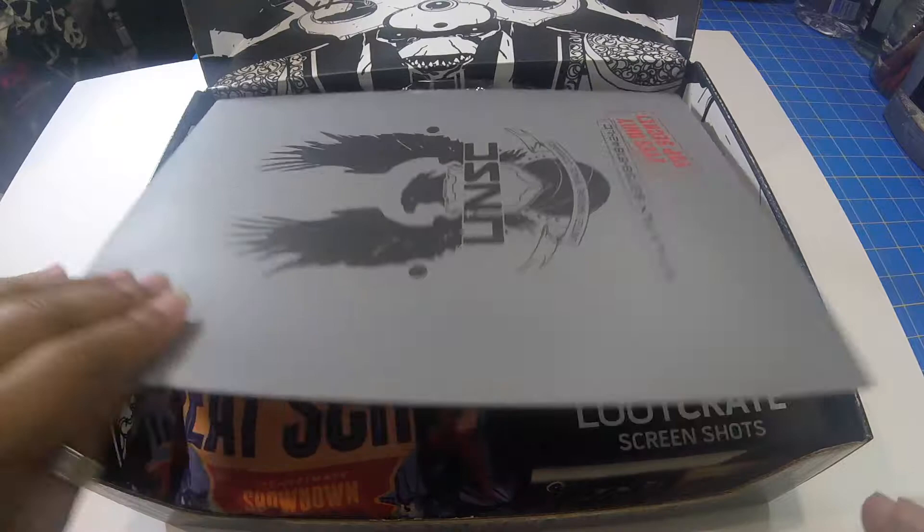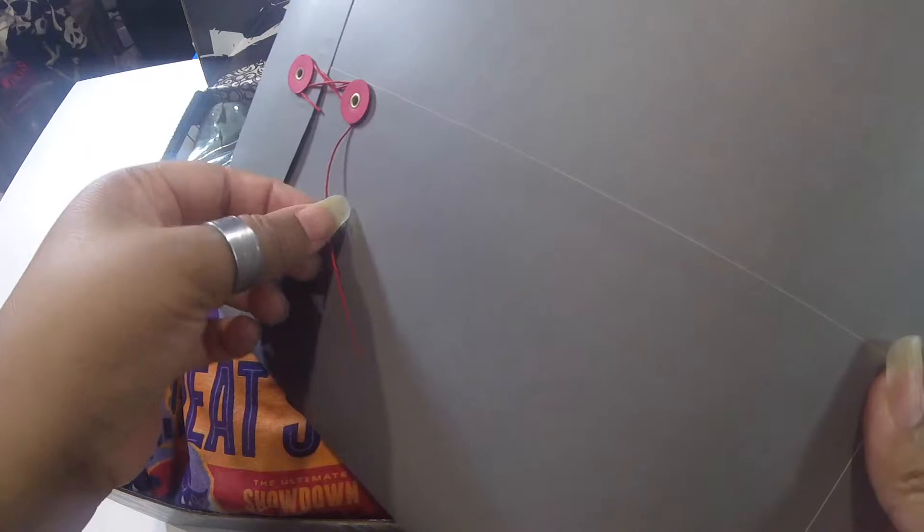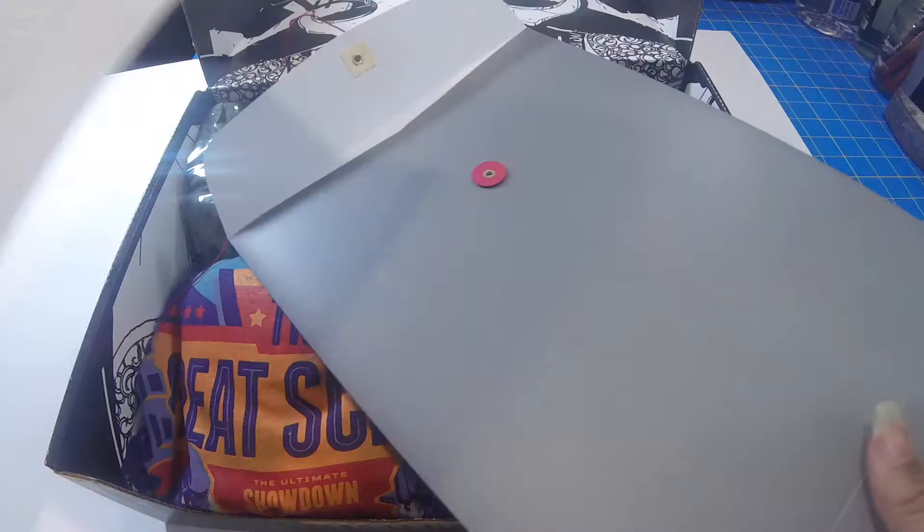We start out with this top-secret file envelope. It contains data drop files, which consists of a communication between Apollo leader to Commander Palmer, and also a print of High Charity on the Halo Arc.